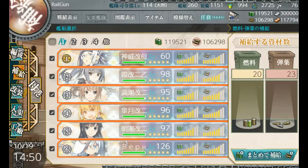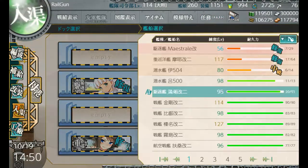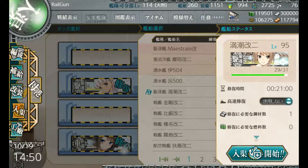As you can see, it only cost about 20 fuel and 23 ammo, which unfortunately we cannot recover using this method. And if I go to my repairs and ignore my submarines here, Michishio took a little bit of a scratch. That's going to cost actually no fuel, but it is going to take a steel away from me.